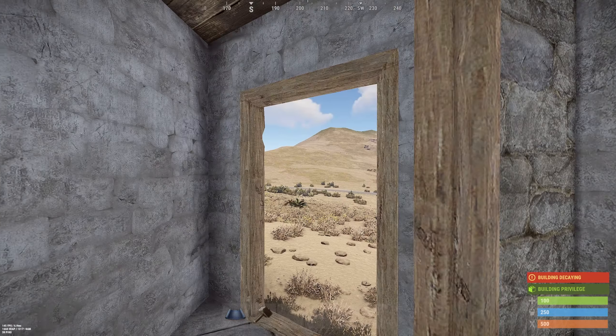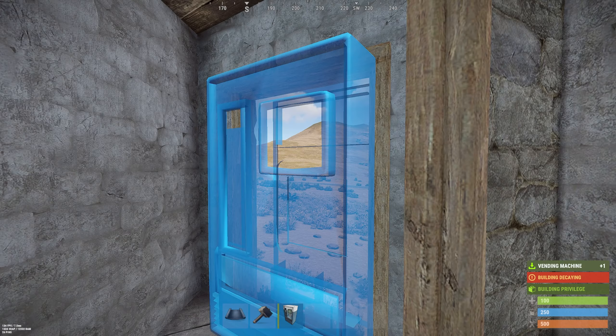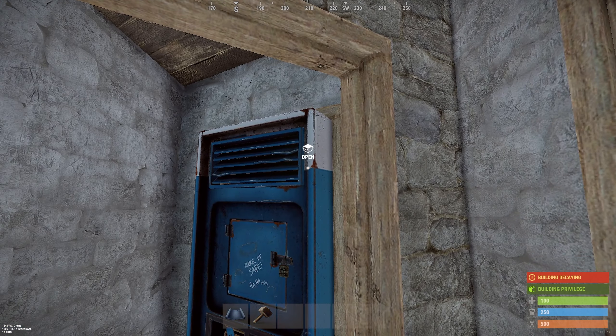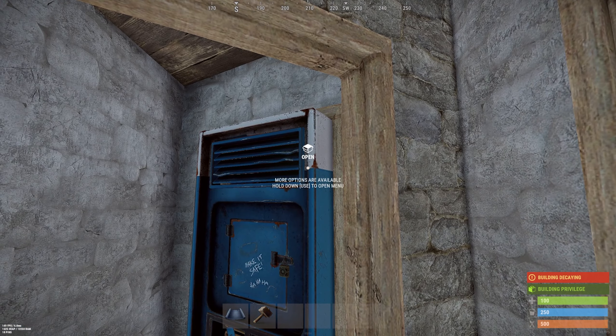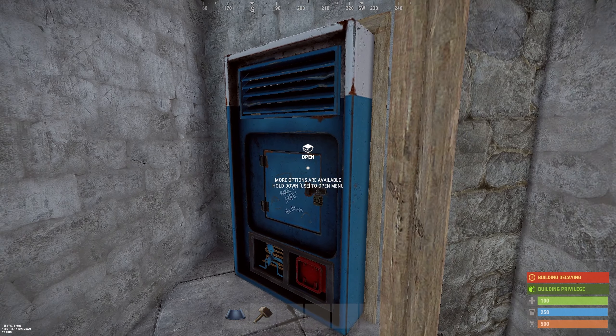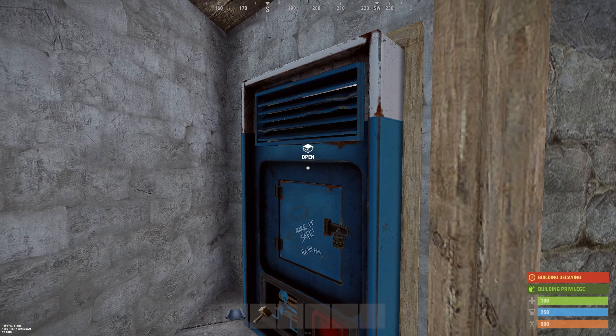For the last door frame you are going to place a vending machine. This vending machine is not a weakness in your base, because it takes 10 satchels to destroy the frame and 15 satchels to destroy the vending machine. So it's not a weakness.